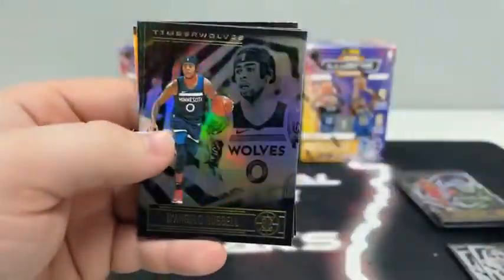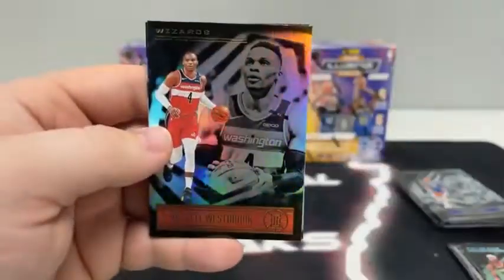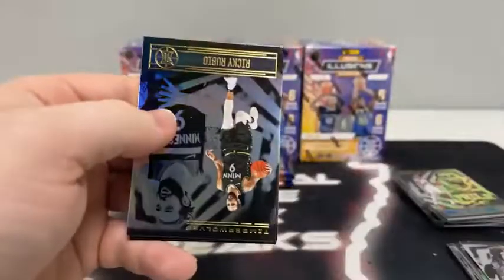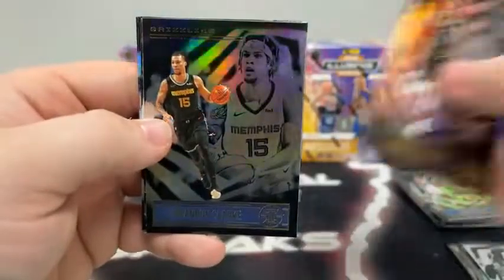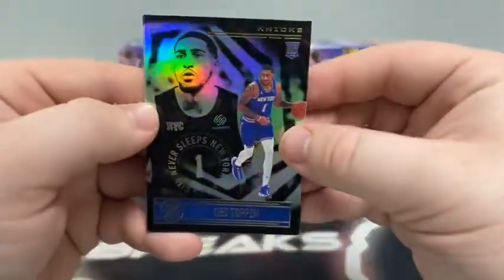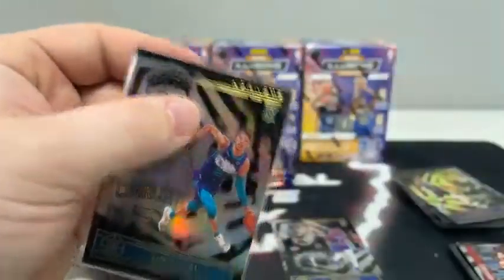We begin with Danny Green for the 76ers, D'Angelo Russell, Emerald Brandon Ingram, Shake Milton, Russell Westbrook, and a rookie card of Cole Anthony for the Orlando Magic. Pack number three — we've got a nice one at the end. Here's Ricky Rubio, Brandon Clark, a season highlight of Fred Van Vleet, De'Aaron Fox. Our rookie cards: we've got our first Obi Toppin followed by our first LaMelo Ball for the Charlotte Hornets. We'll sleeve and top load both of them.